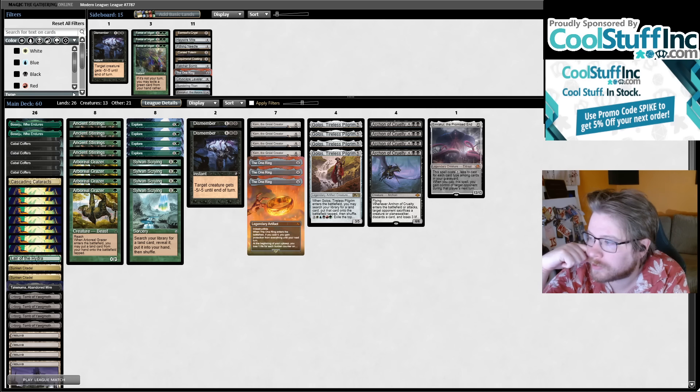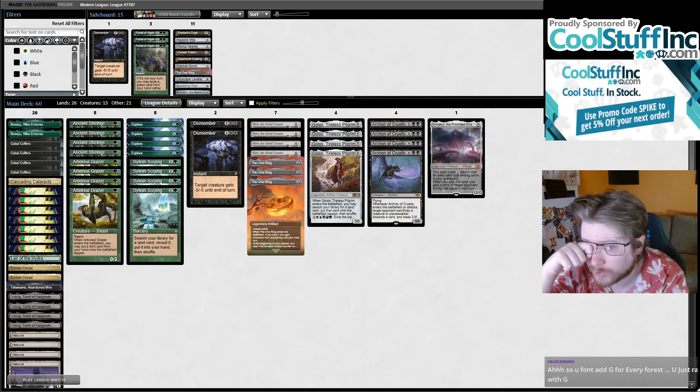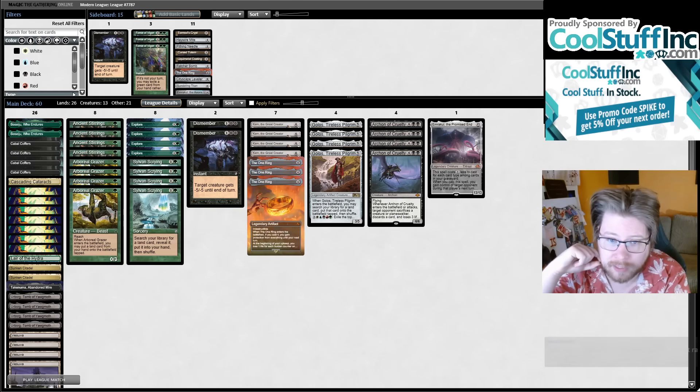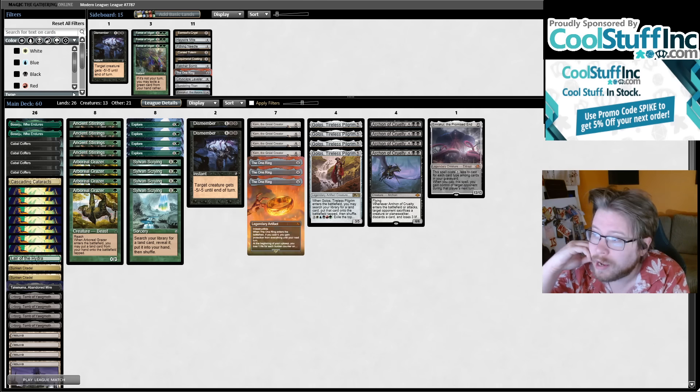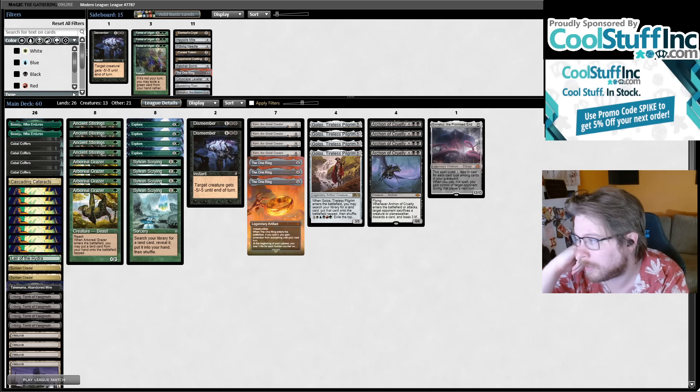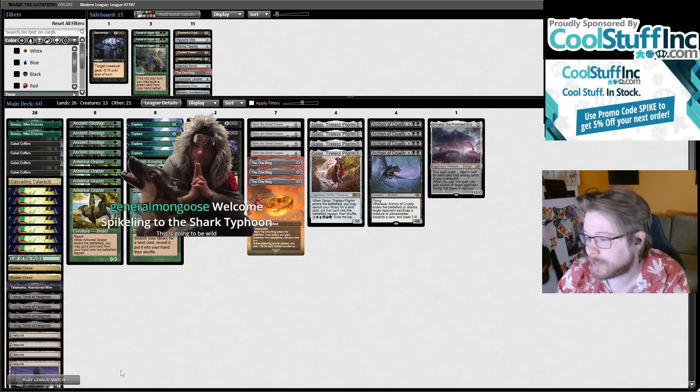I circled back to this idea of a green coffers deck. This is not the first time we've played one, but the first time the build was a little too crazy. We were trying to go Hour of Promise into Emrakul the Aeons Torn, where the math worked out that if you cast Hour of Promise, untapped, and had any land, you'd have 15 mana. But you just don't need to go that big. This list is a combination of that inspiration and also the mono-green Eldrazi Temple Emrakul deck, where copying Eldrazi Temple with Vesuva and Secluded Citadel is cool.